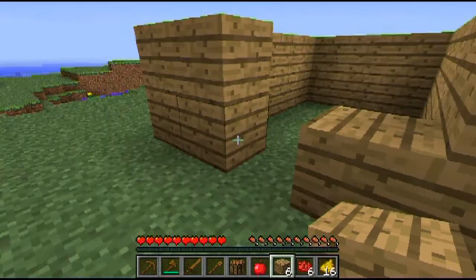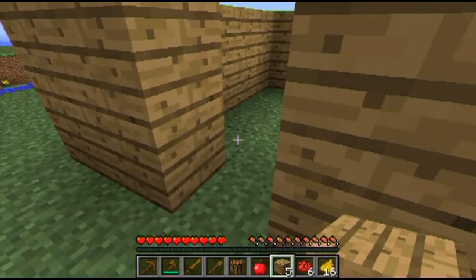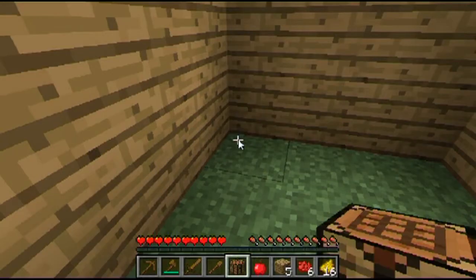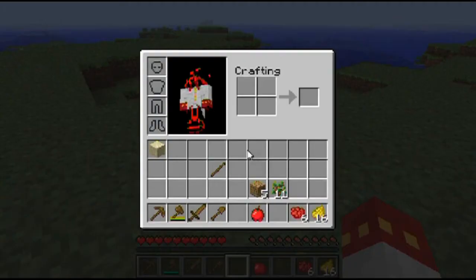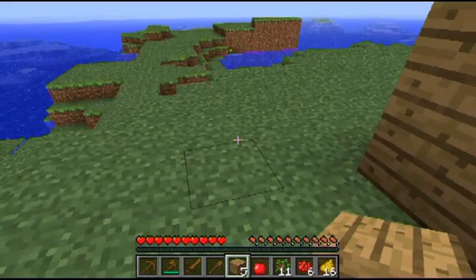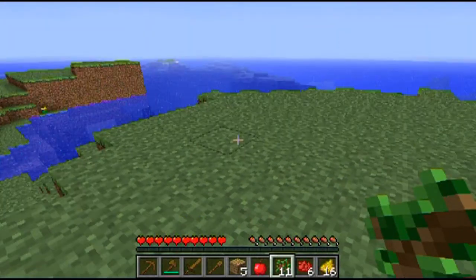I don't have that much wood left. Why did I do that? Put that there. I need a door — I do not have enough for a door. I'll just place a sapling right there.